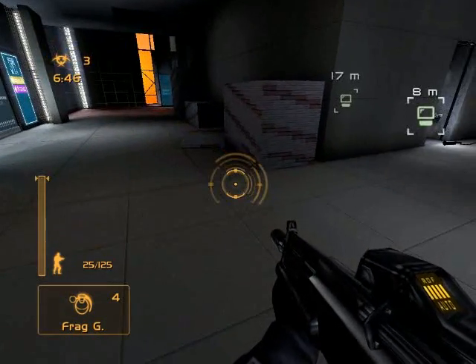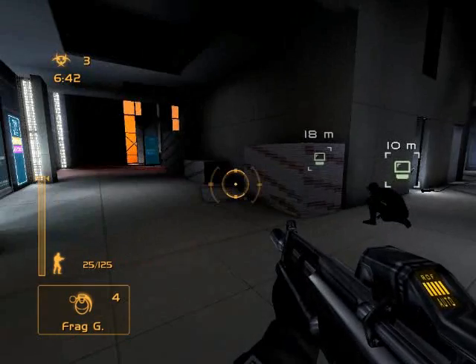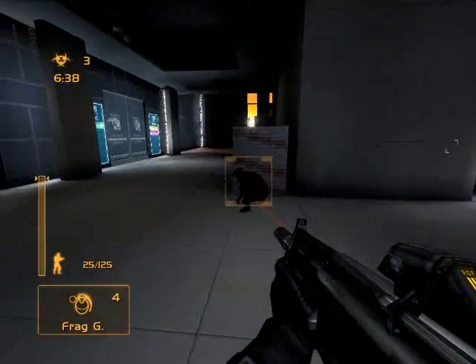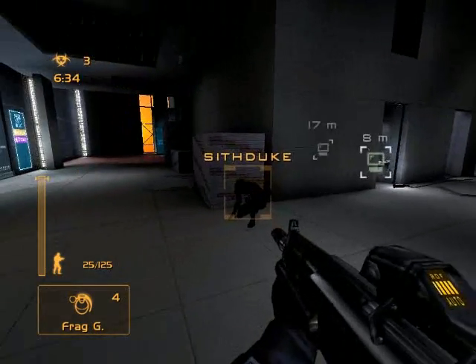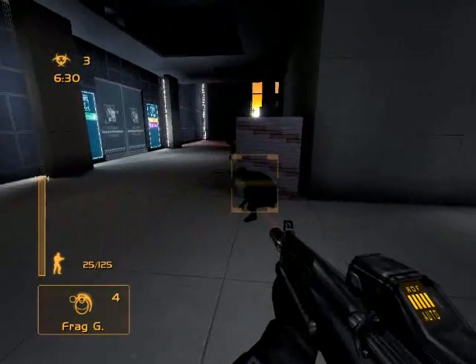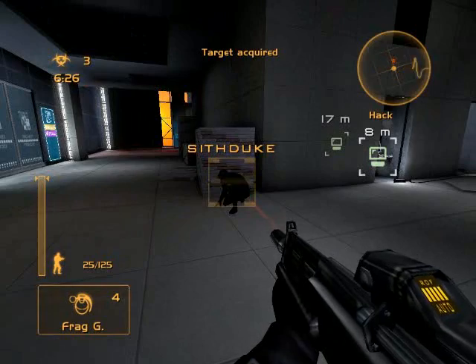Next we have a flashlight and laser. The default for laser is Q and I like using it a lot. I prefer it to flashlight. Basically you put it over a spy and it locates them. If you hold it on them long enough, they'll be on your radar.